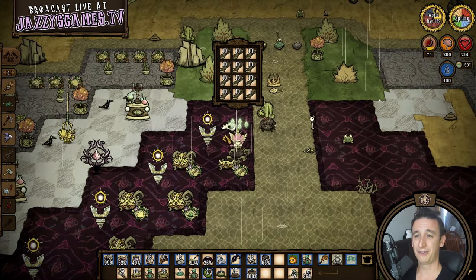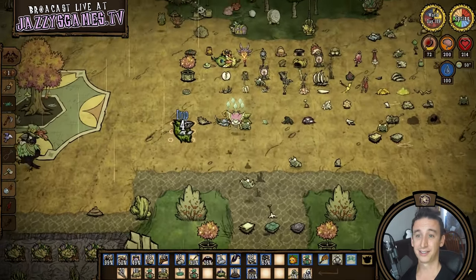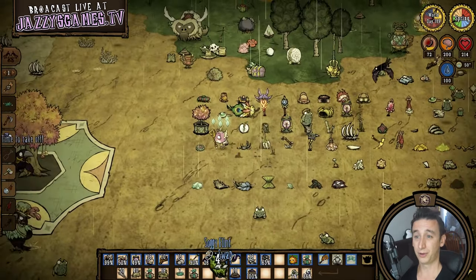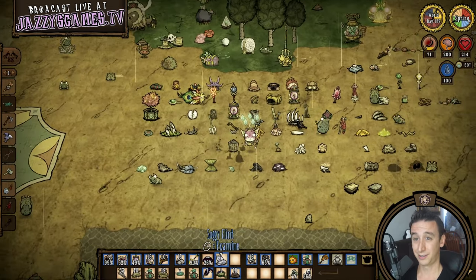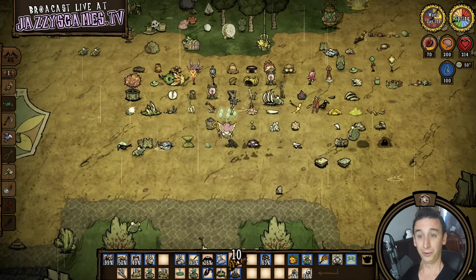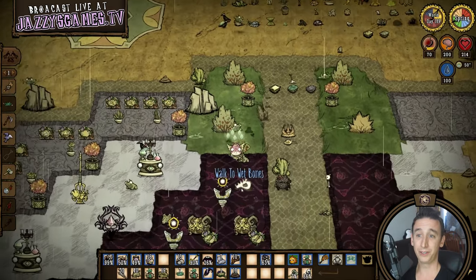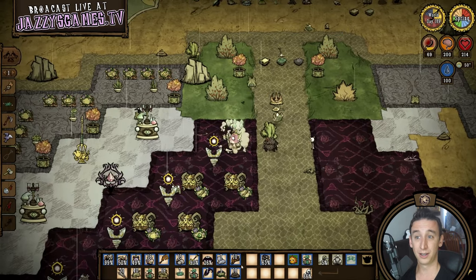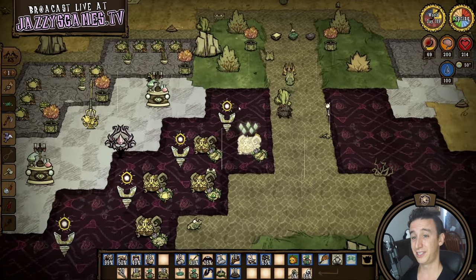I feel like I haven't praised Wort enough. Look at this: 100% wetness and who cares? Sunfish keeps us warm, no sanity loss, no slippery tools, nothing. Frog rain? Ignore it. This is Wort's true power — an absolutely casual late game experience. The only seasonal danger we really have to worry about is summer, and ice creams in the oasis will solve the problem of antlion, wildfires, and heat. Outside of that, with the sunfish every season is basically autumn. Take that thermal stones, take that eyebrella — merms reign supreme.